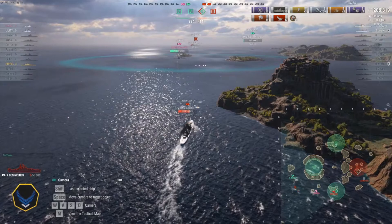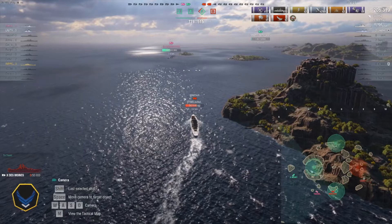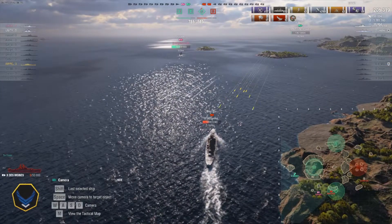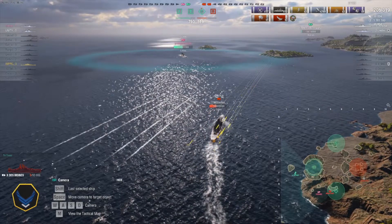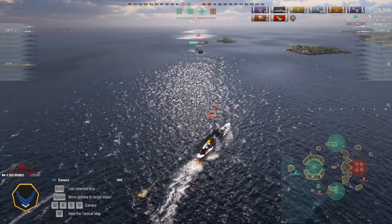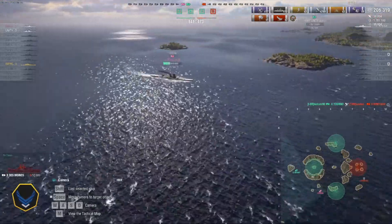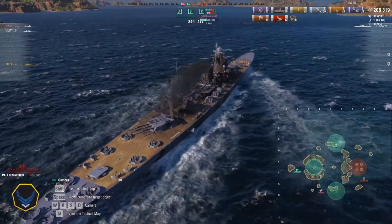The Minotaur goes bow-in head-on while the Yoshino is basically broadside — a scary matchup. One shot on the bow still took away about a quarter of Minotaur's HP. The Nefsky is providing some supporting fire but is down to about a thousand health just trying to stay alive. And then boom — a knockout blow from the Yoshino. Even head-on, those guns penetrate that armor.